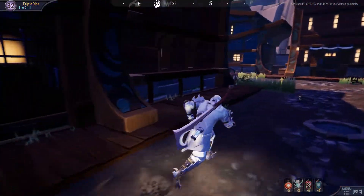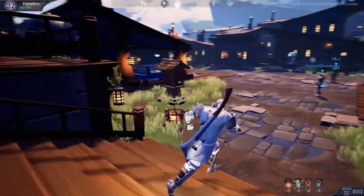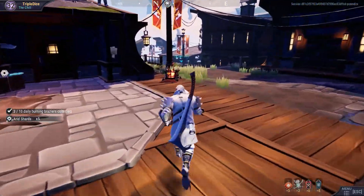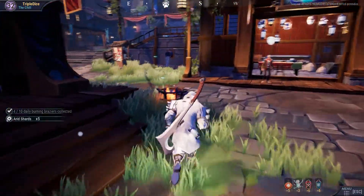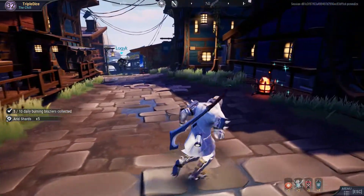I went for a neutral weapon this time, because I am usually doing patrols and you never know what kind of element behemoth you're fighting until you're in the lobby. Quickly switching out your weapon then usually ends in a few perks not being plus 6. Also, fighting a blaze behemoth with a blaze weapon just feels bad to me. With a neutral weapon this problem goes away.